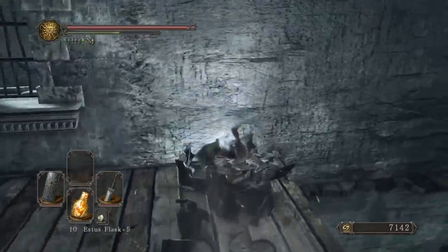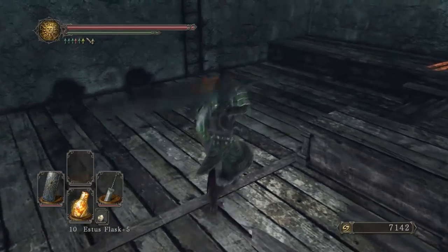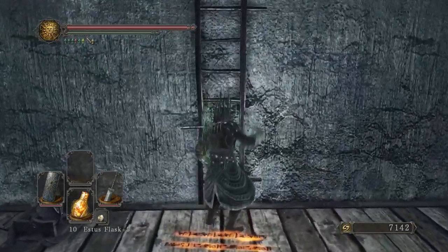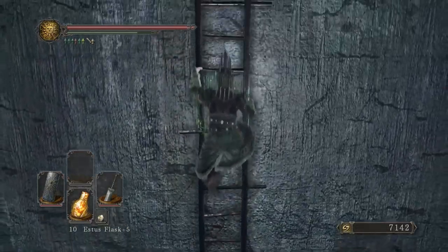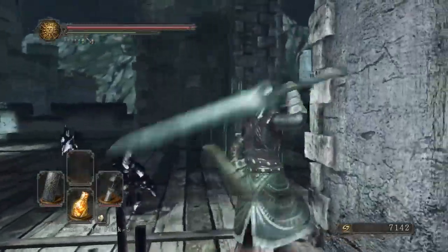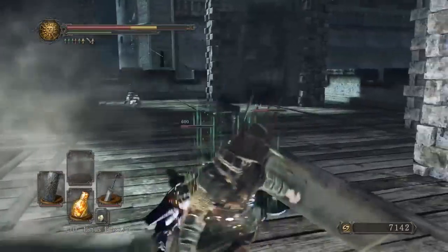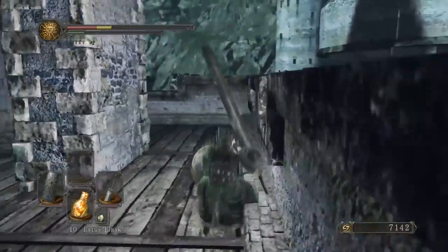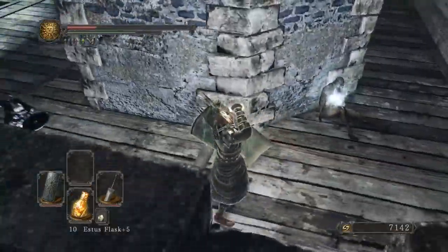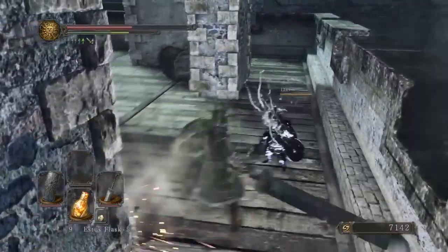It looks like there's a shade right there. We might come back and talk to him in a second. These two fuckboys — easily wrecked in two hits. They do hit hard, so don't let them get more than two hits on you. They can kill you if you have low health, or if you don't have a build with high defense. Bell Keeper Shield — pretty basic drop for them.